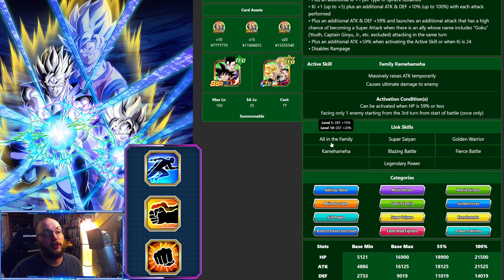Their links are All in the Family — a great link — Super Saiyan, Golden Warrior, Fierce Battle, Blazing Battle, Kamehameha, and Legendary Battle. The most worthless one in here is honestly Blazing Battle — you'll probably never have it activated. It's an absolutely worthless ability. It used to be worth something with Broly back in the day, but we haven't seen that mechanic for a while.